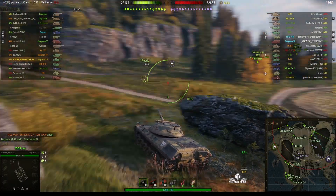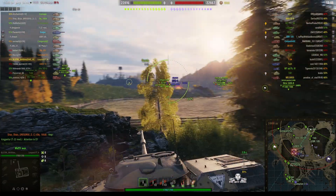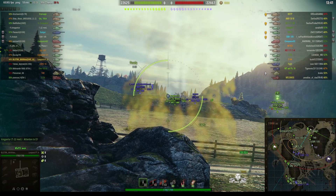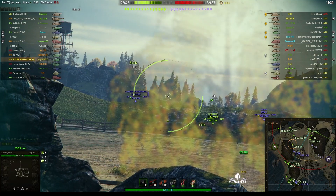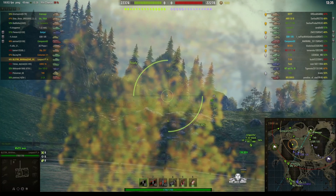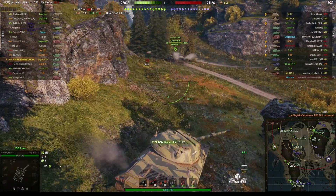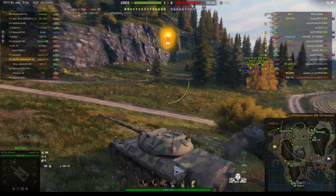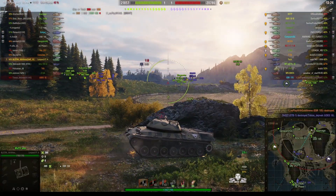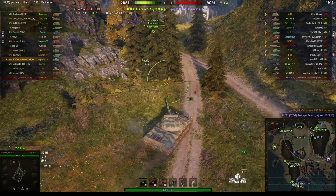The armour isn't that strong, so you don't really want to get hit by the enemy if you can help it. He's decided to let the crown barn go ahead. Meanwhile he takes out the EBR 105 with one shot — only 289 damage as it had been hit before, but very nice to take out the wheelie. One less worry.